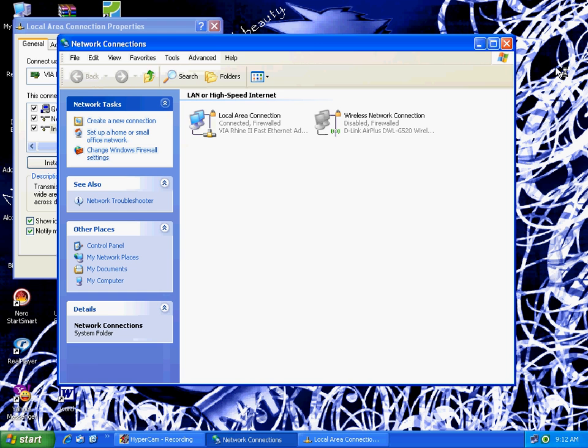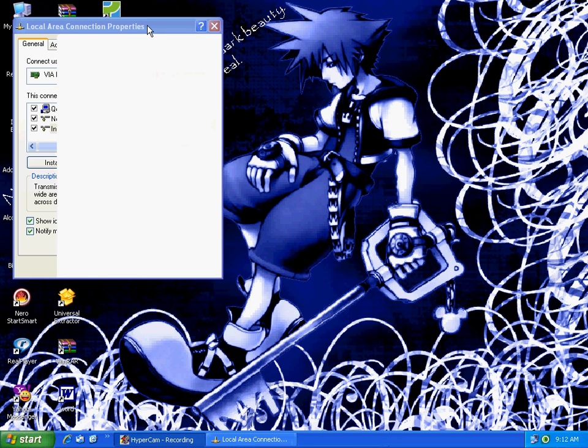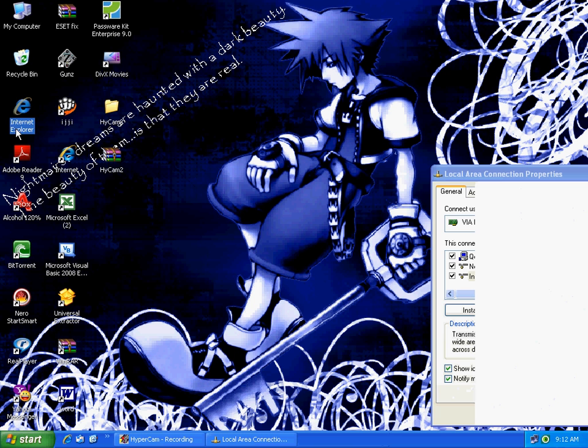Eventually that'll exit out, and you can close out of it because you're done setting up the static IP. Now go to Internet Explorer — you'll need to know your router IP address, your router login, and your router password.